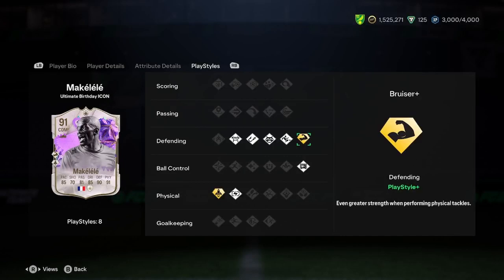If we get some nice play styles, we've got every single defending play style, and Bruiser Plus, Press Proven, Relentless, and Quick Step.